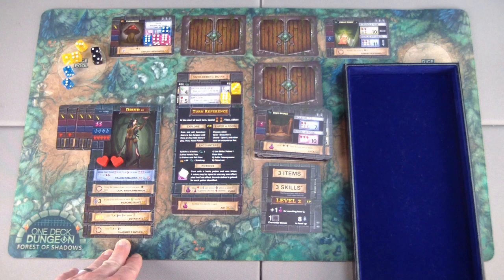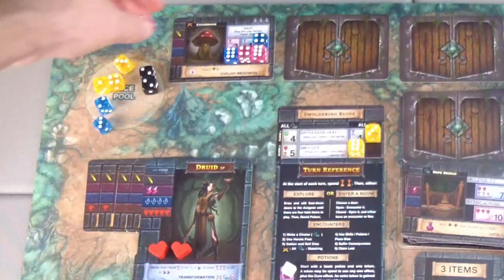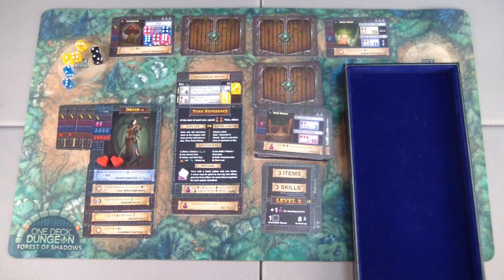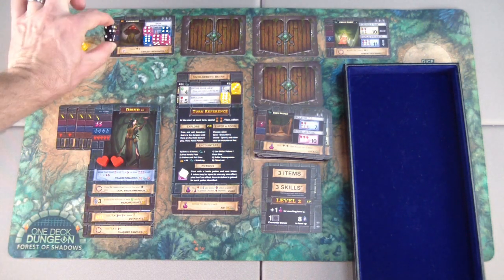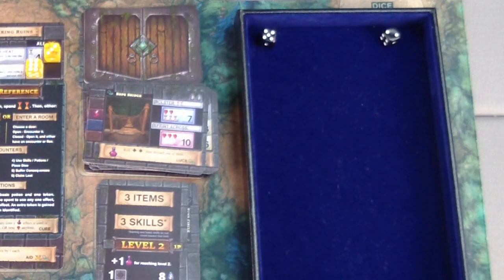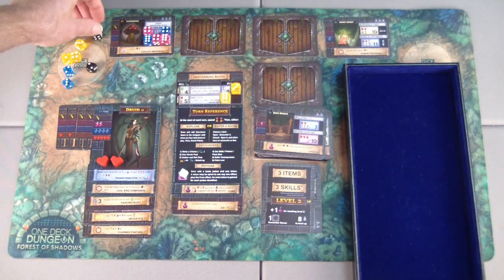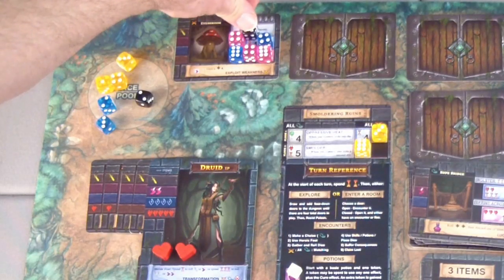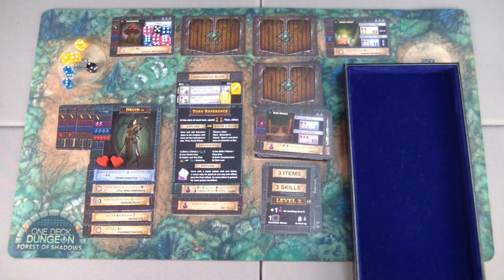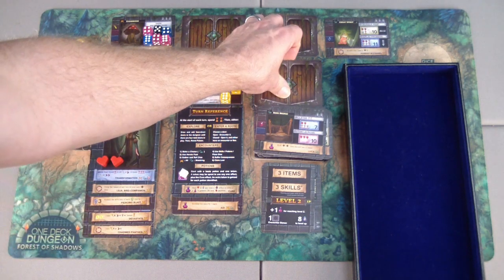Looks like we have three or four cards left in the draw pile. The charmed panther gives us a four in strength or agility — we'll take it in agility. I can re-roll two dice; I'll re-roll the two heroic dice, gaining a five and a two. I'll use the five to cover up that double time, leaving just the consequence of one time. Not a bad deal at all — we'll take that consequence.